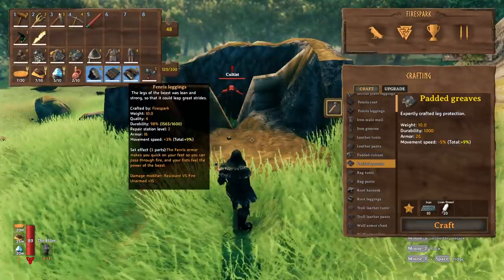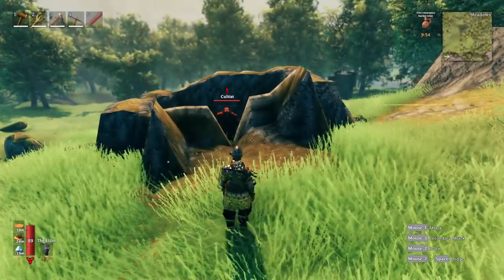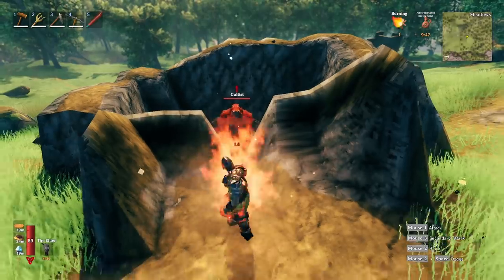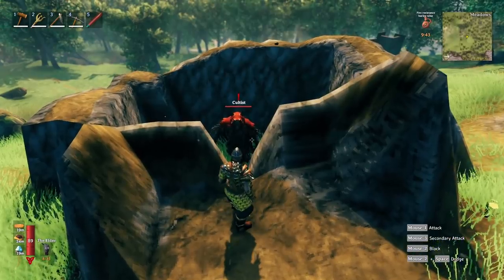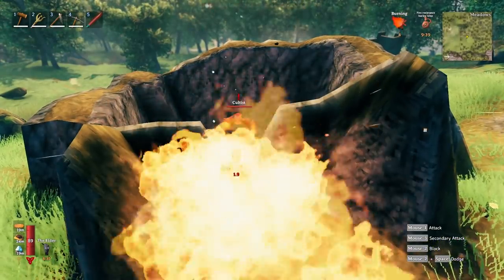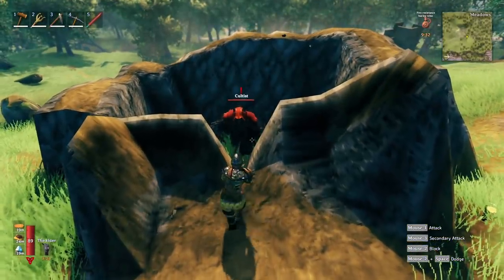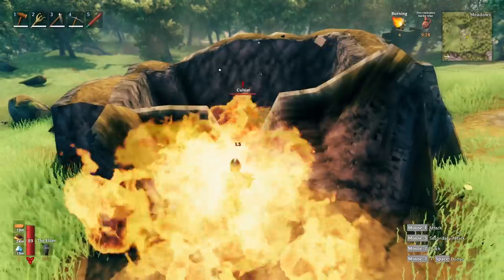If we drink a fire resistance potion and wear the iron armor, the cultist hits us for 1.6 to 1.9 per tick. It looks like the combination of the resistance from the barley wine and wearing the armor actually gives us more damage reduction to the fire over-time damage than just wearing the Fenris armor itself.